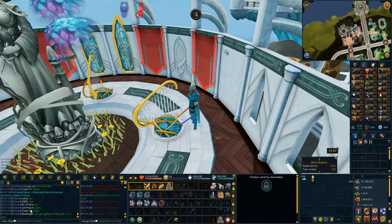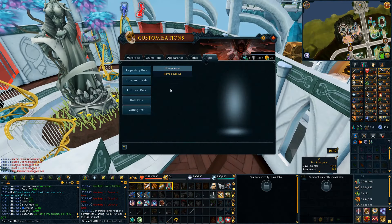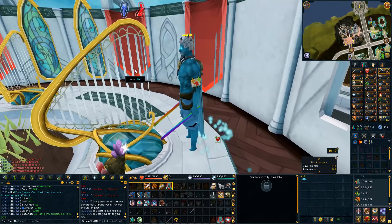We just got the Jimmy pet on the harps — I was AFK. Let's drop him down and see what he looks like. He just looks like the smithing pet, pretty much, with gems on the back. Oh, Jimmy pet! That was pretty awesome. I didn't think I would get it. Now let's try and get the construction pet.